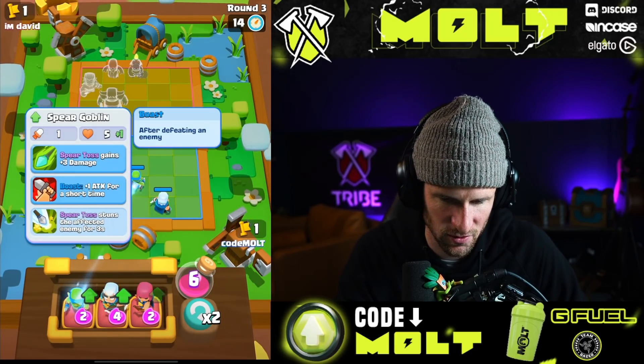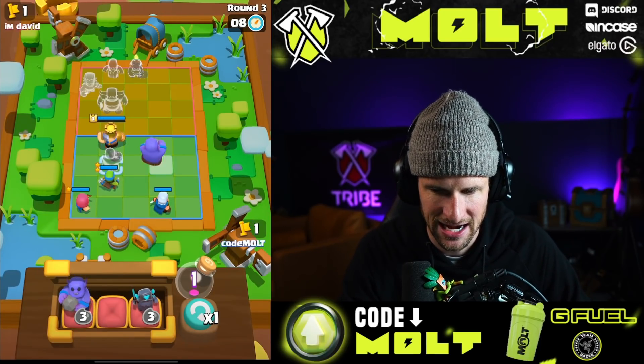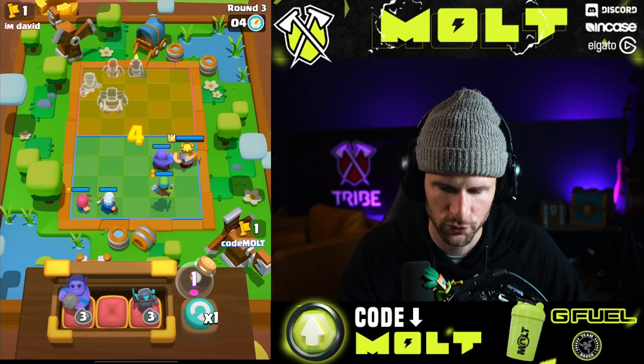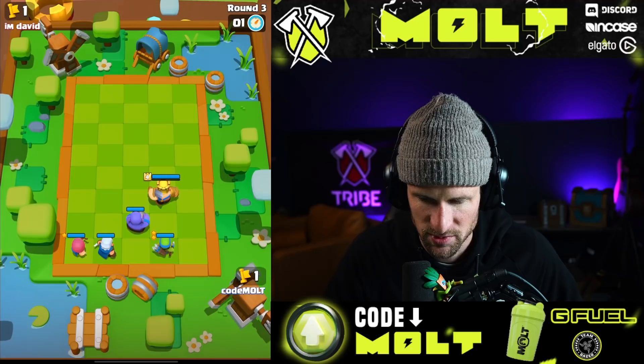Magic archer does plus one damage — I don't know if I want that. I think I want plus three damage and then I want a bowler. I've got a feeling he's gonna be on the right side. Spear gob, bowler — dude, I was right! Let's go.